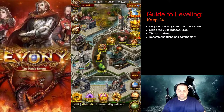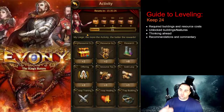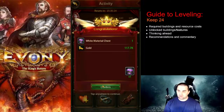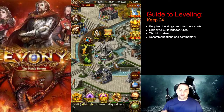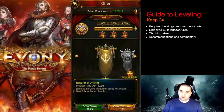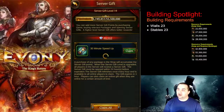Hello everyone and welcome back to the Miser's Guide to Ebony. In today's video we are talking about Keep24. We're going to discuss the required buildings and resource costs, the unlocked buildings and features, think ahead to future Keep levels, and discuss some recommendations for you at this stage of development.